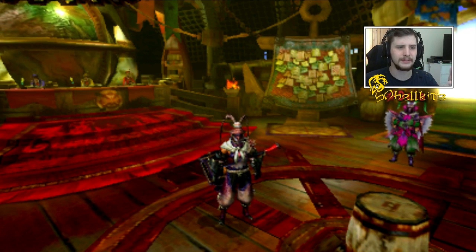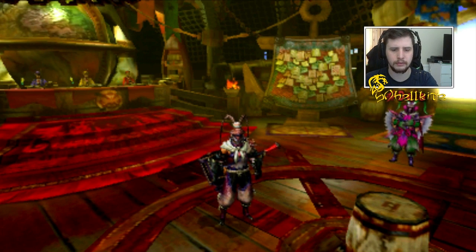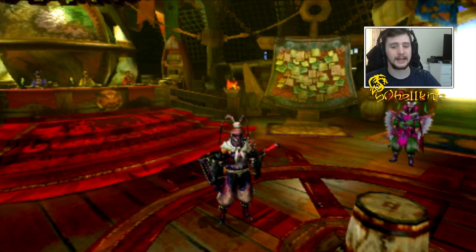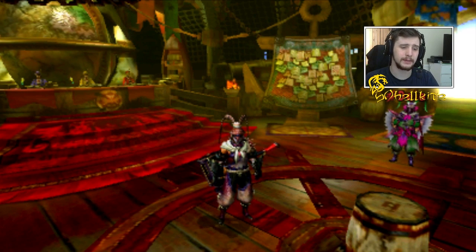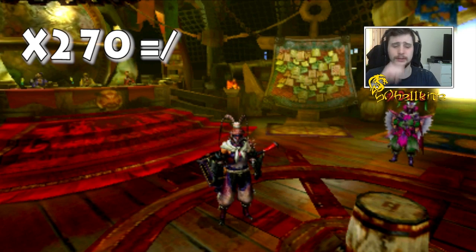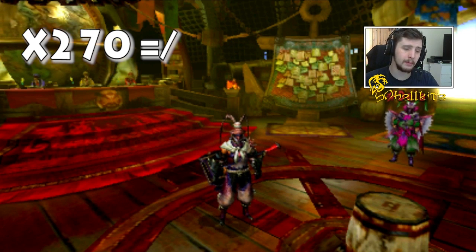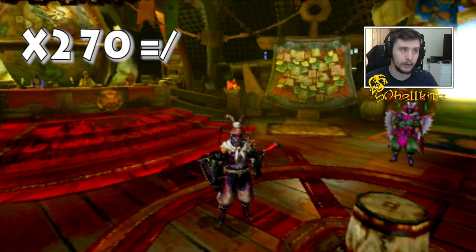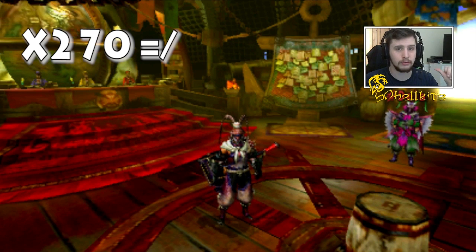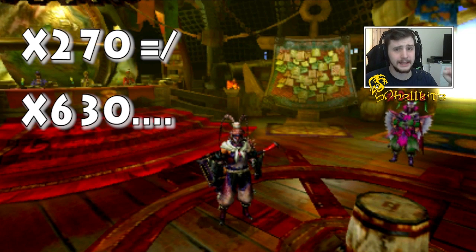Especially — you need like 70 per ancient weapon, I've done the maths. For every Earth Crystal for the first stage, you need 30 per stage. For 9 weapons that comes to 270 Earth Crystals — that ain't too bad. But to get all 9 ancient weapons to the next stage, it's 630 total.